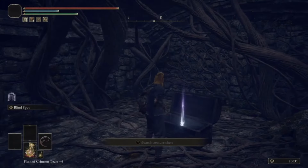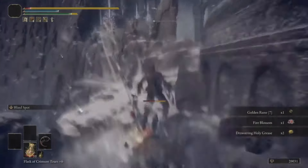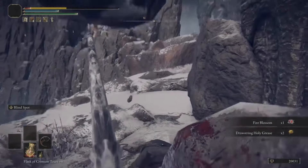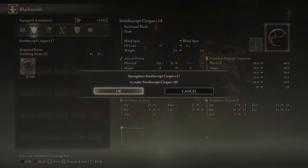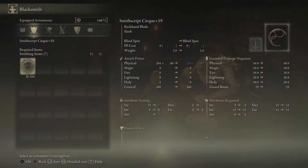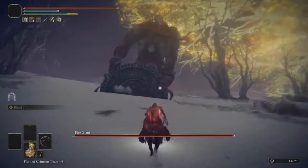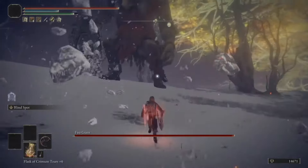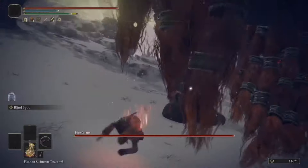Bell Bearing 3. Get sniped as usual. I completely forgot that I already used the Cirque, so we're using it again. Straight to the boss - Stamina Regen Tear plus the Spiked Cracked Tear we got earlier for extra charged attack damage. That's pretty much going to be our standard for the physick.